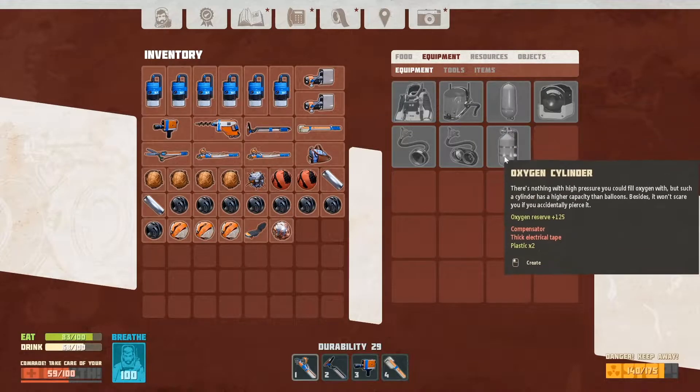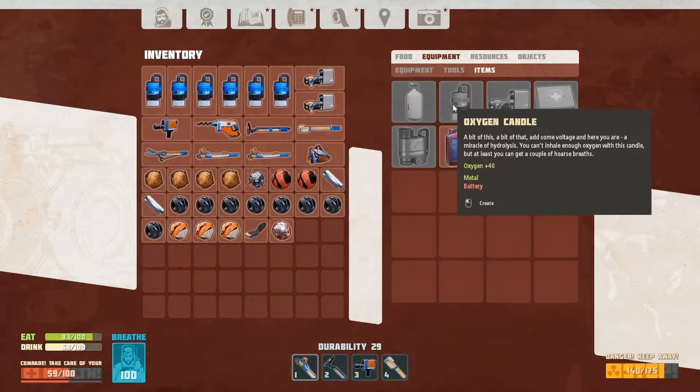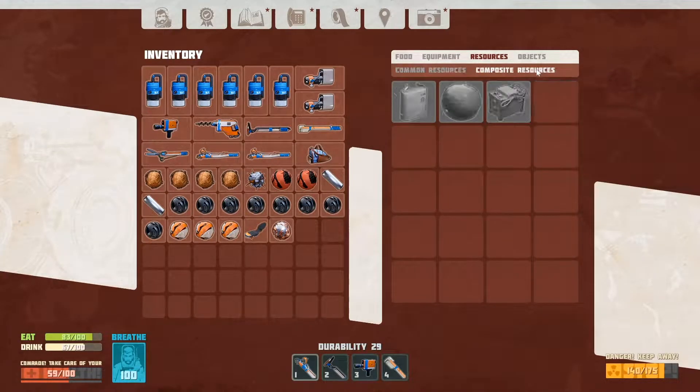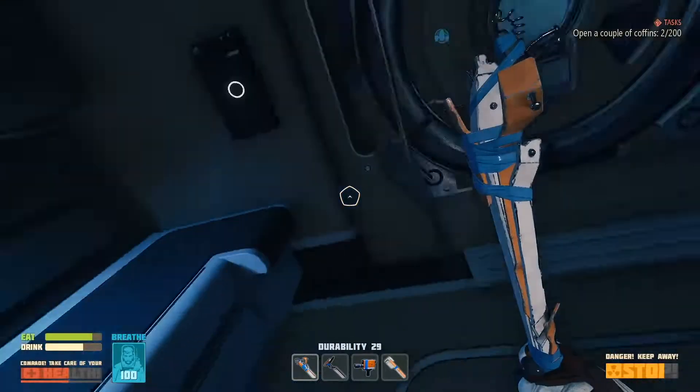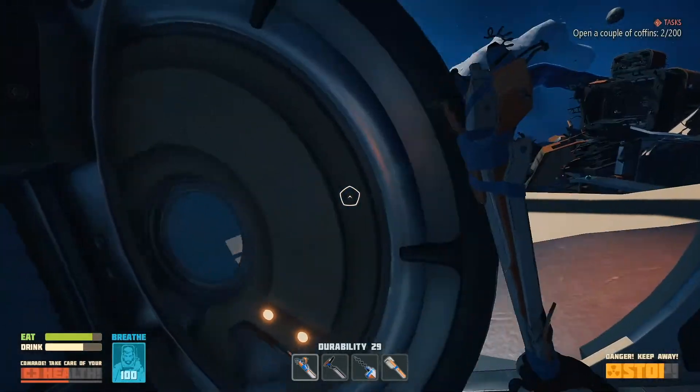The compensator - I need thick electrical tape for it though. The compensator, I don't know if I can make it. Alkali I can get real quick because there was just outside the ship.